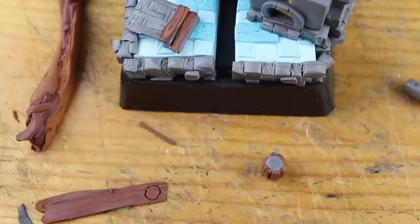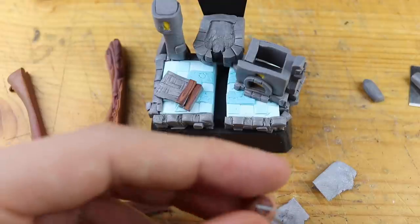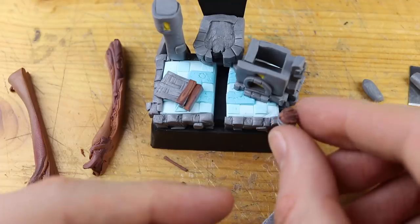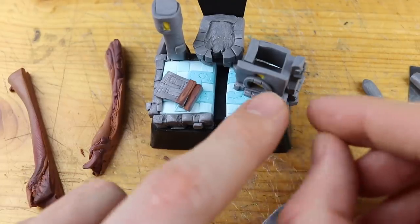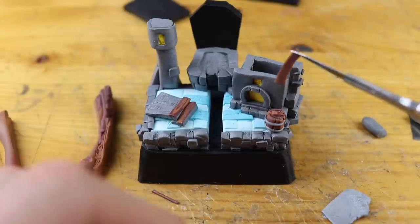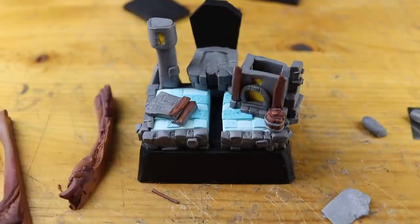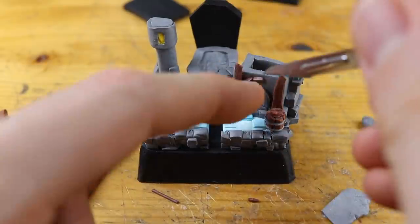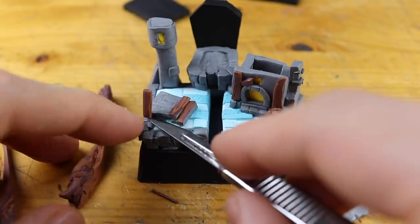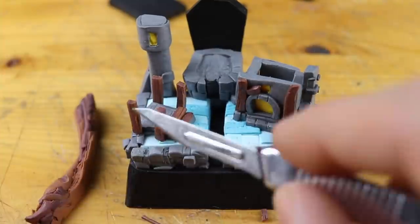Let's place these wooden planks onto the tiny barrel — yeah, this was a little bit crazy. Now the top, and there are also these two silver lines which are supposed to be metal, and the opening mechanism. Now some more wood on the front side of the right building. I really love the look when stone meets wood on this design.